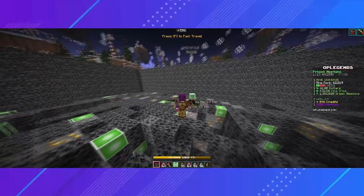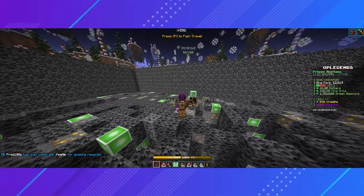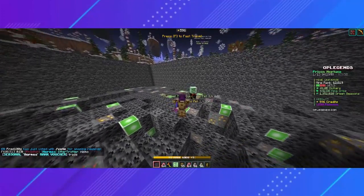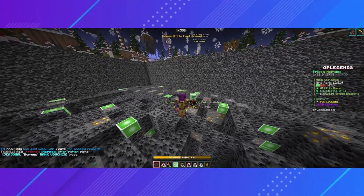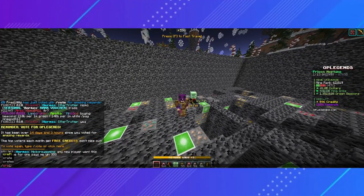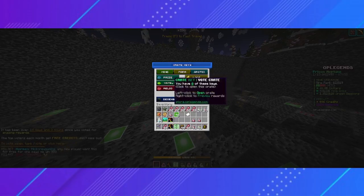Moving on to crates. While you grind any of the three universes, you will slowly start to accumulate keys. These keys are used to open crates, which can give some pretty good rewards such as boosters, crystal boxes, pet boxes, and server ranks. To see your keys, just go to the /crates menu, and here is where you can open up your crates using your keys.